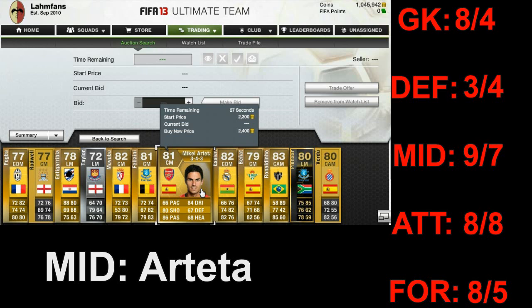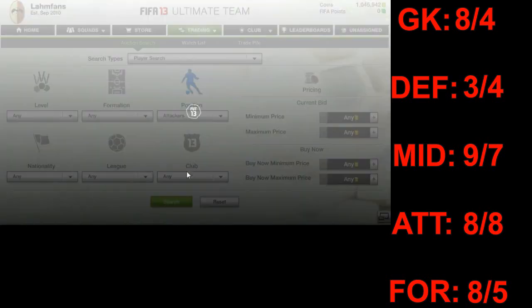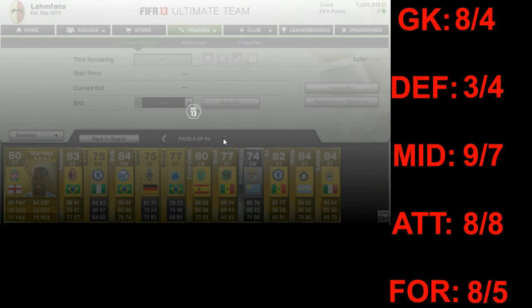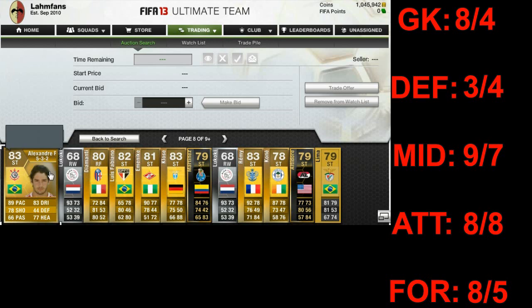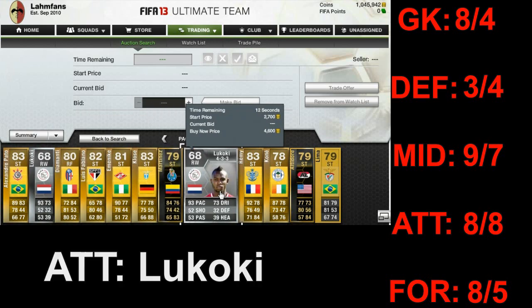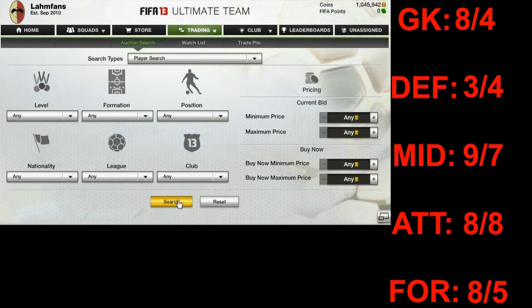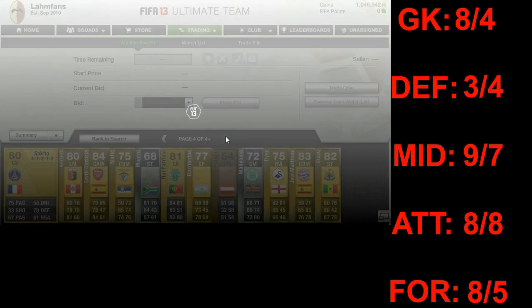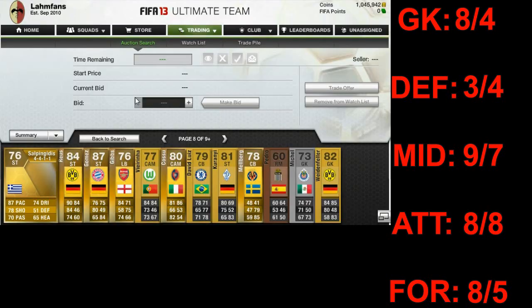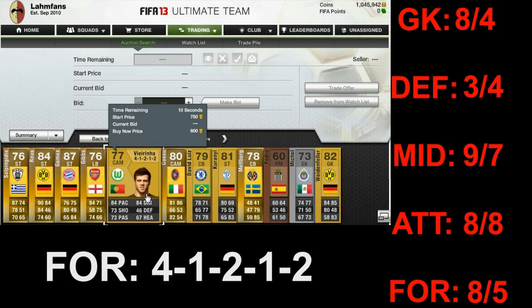Another Arsenal player — in the last episode I had Thomas Vermaelen, so it's a funny coincidence. Moving forward to the attacker, the 8th player on the 8th page is Lukoki from Ajax Amsterdam in the Eredivisie, another silver player. For the formation, the 5th player on the 8th page is Virinia in the 4-1-2-1-2 formation, which is lucky because all players suited it perfectly.